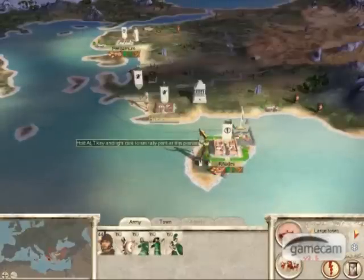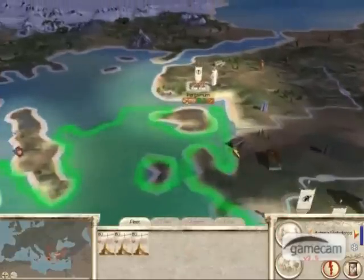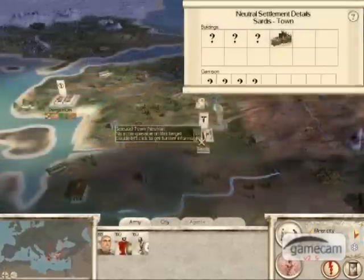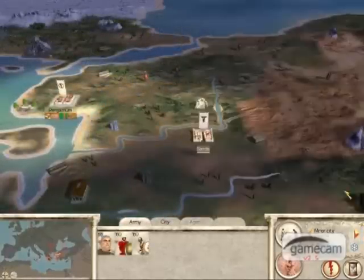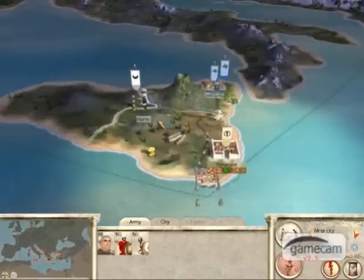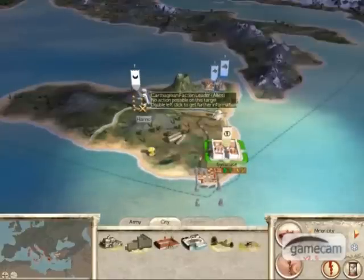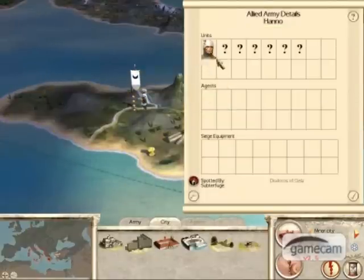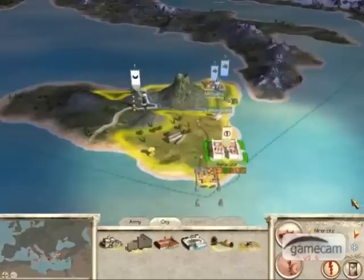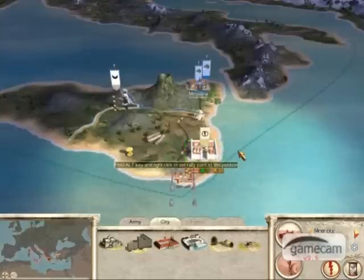When you explore with your diplomat stationed near Pergamon, you'll see Sardis — a massive Seleucid city. You can also see near Syracuse a big Carthaginian army and a Roman army. It would be wise to ally with the Carthaginians — you can turn against them later if you wish. But the Romans will refuse to ally with you, so don't even bother.